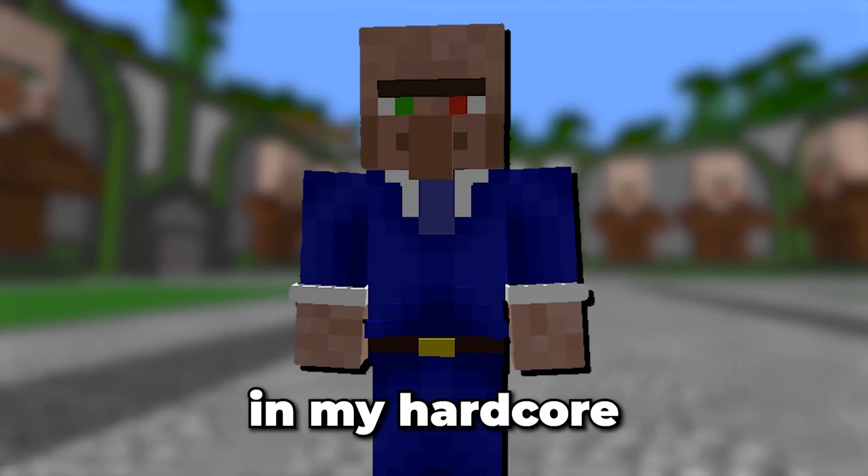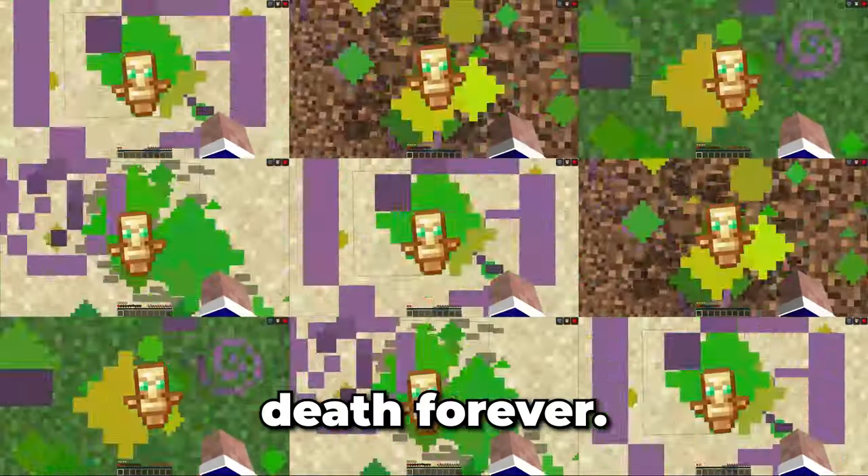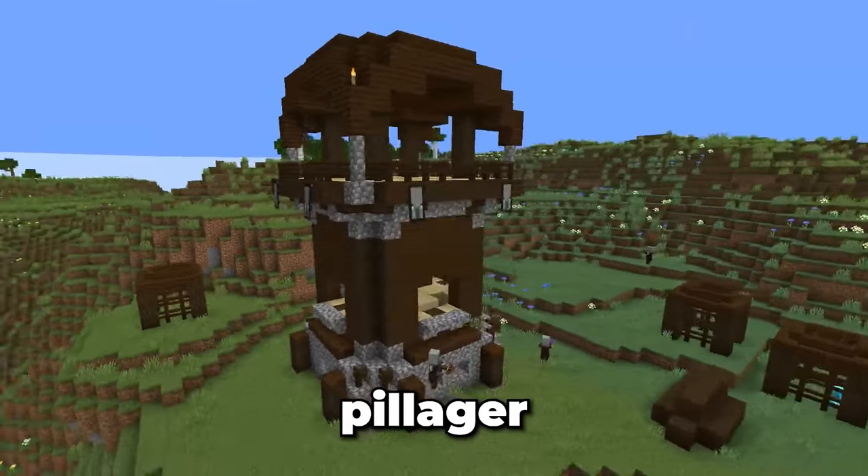I want to collect lots of totems in my hardcore world — thousands of them. These will allow me to cheat death forever. To do this, we will need an infinite totem farm. To get totems, we need to defeat a raid, meaning we need to find a pillager outpost.